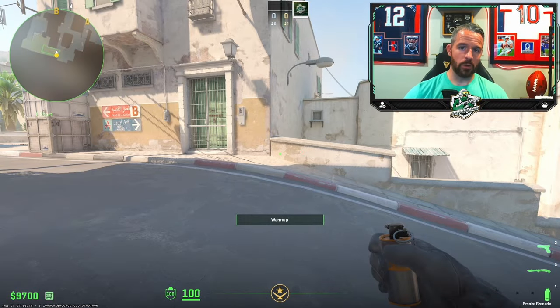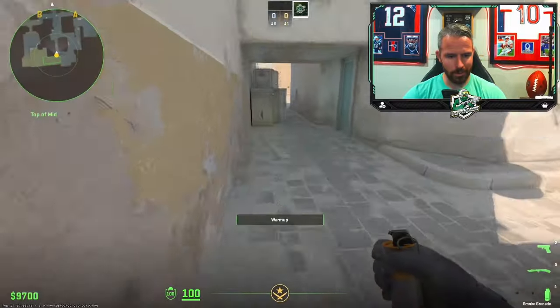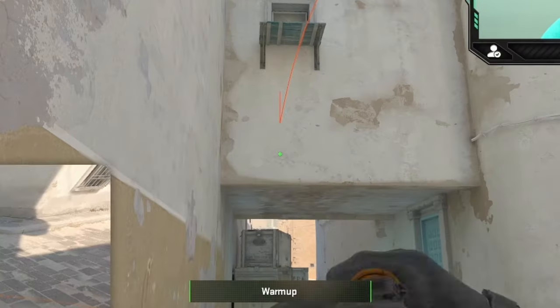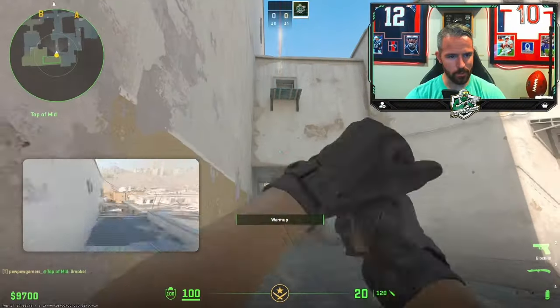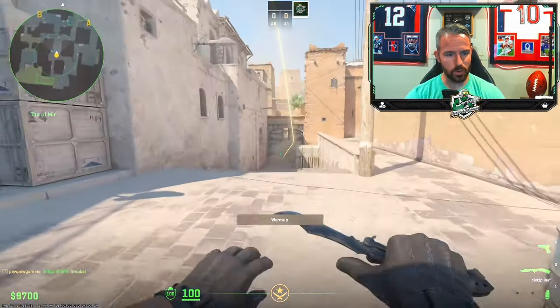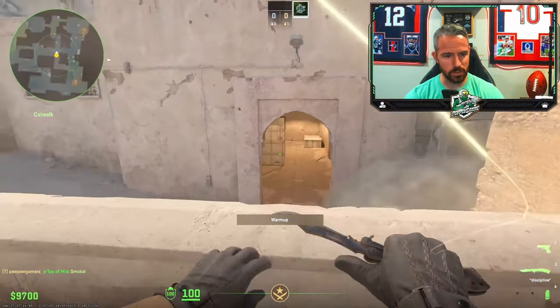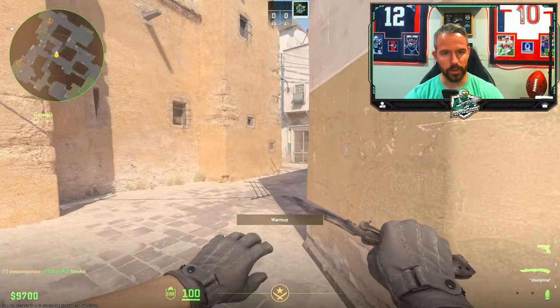Number one is probably one of my most favorite smokes. As soon as the round starts, jump over the wall and get yourself in the corner. Use this little spot on the wall right there with a jump throw. You'll see that the smoke actually flies, hits the door, bounces right there in the middle, and it really covers you so that you can go lower tunnels or cat.